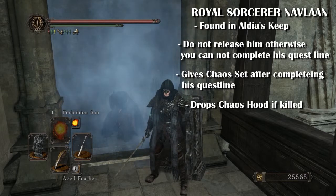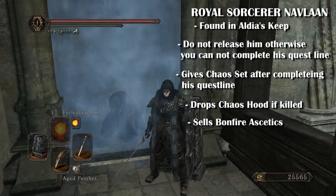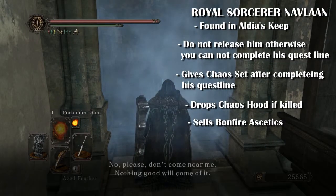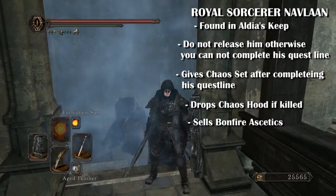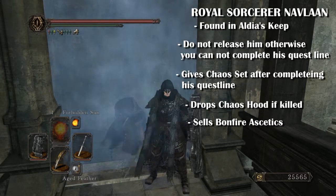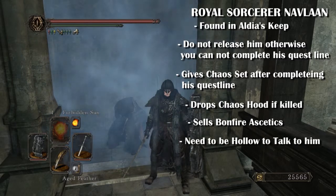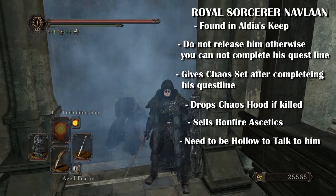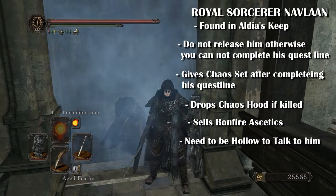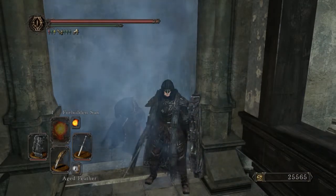If you kill him he drops the chaos hood. He also sells bonfire aesthetics, so he's very useful for upgrading your bonfires. Note: if you are human he won't talk to you — you have to be hollow for him to speak to you, so remember that. And that's about it for all the merchants.